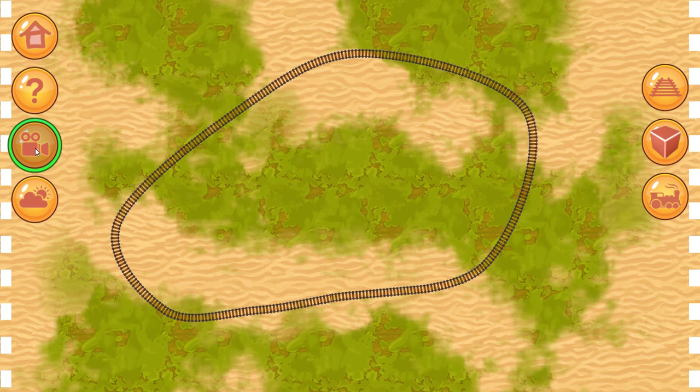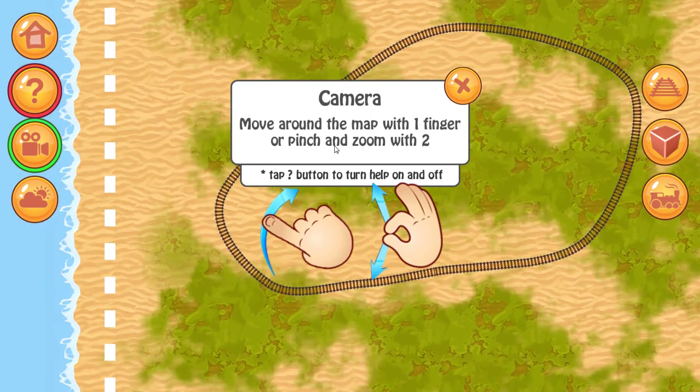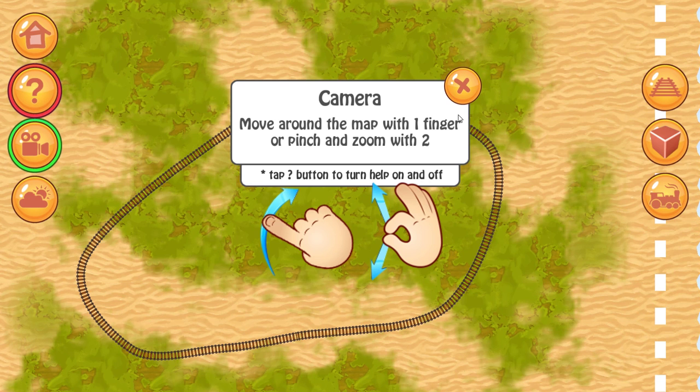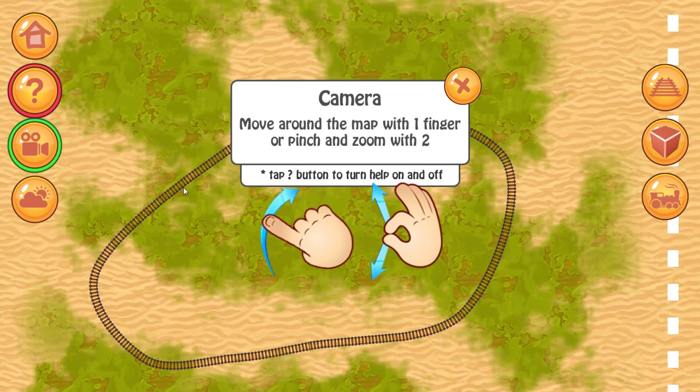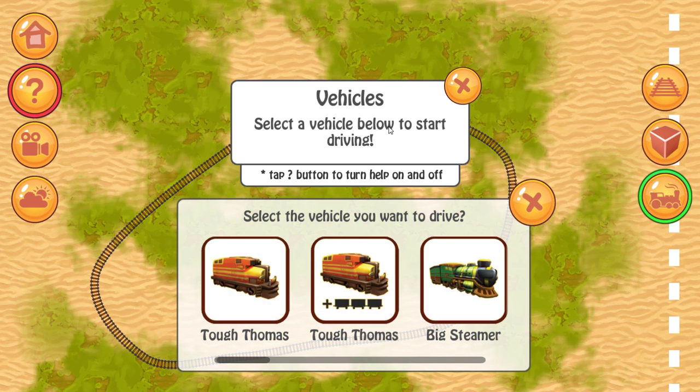What's this? Wait, turn that on. Camera — move around the map with one finger or pinch. Well, this is apparently a mobile game. That's not what I want. What about this? Vehicle — select a vehicle below to start driving. I like diesels.